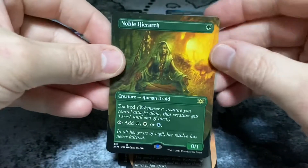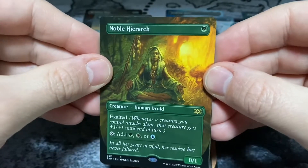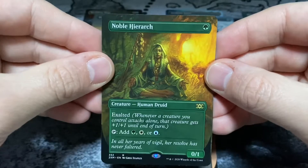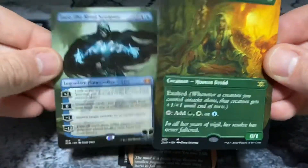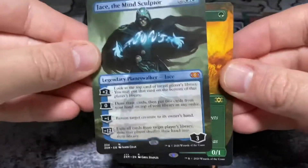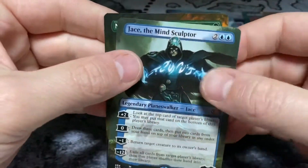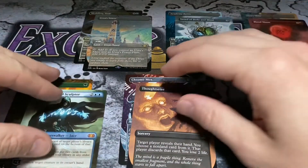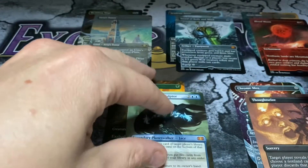Last chance for greatness — Noble Hierarch! Love this card, love it, beautiful, love the alternate art, very nice. Yeah baby, look at that — we got ourselves a Jace the Mind Sculptor! There is our best pack, saving the best for last. Beautiful hit. That is now the best of the five.